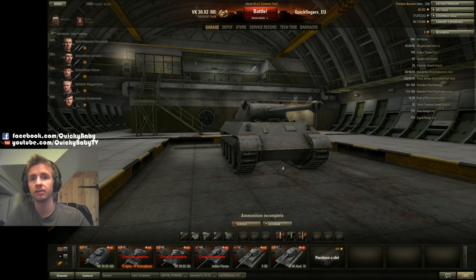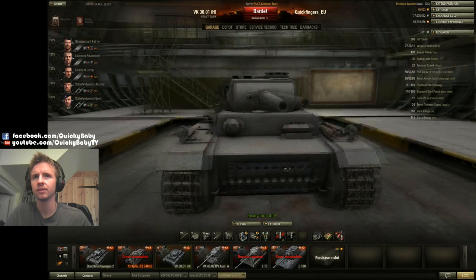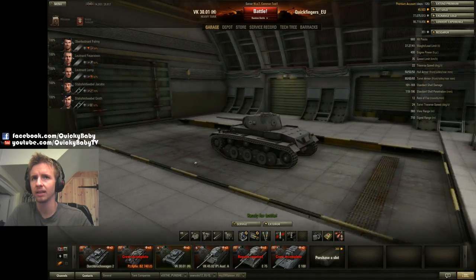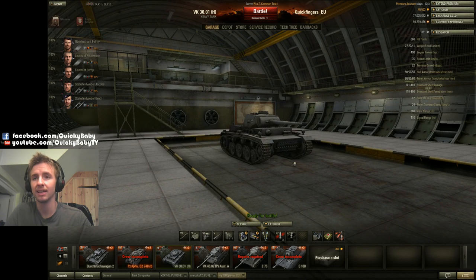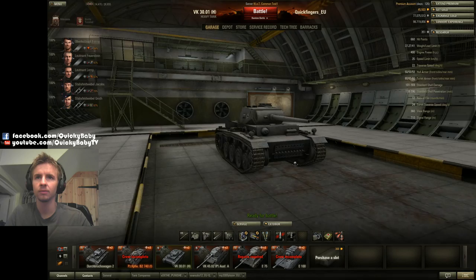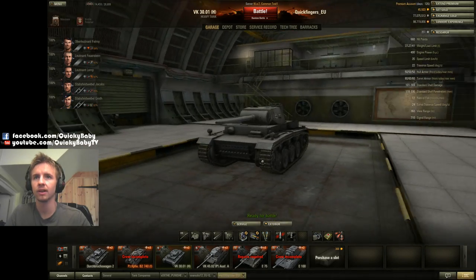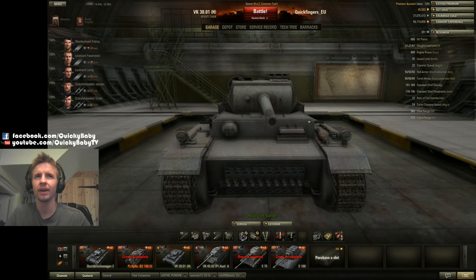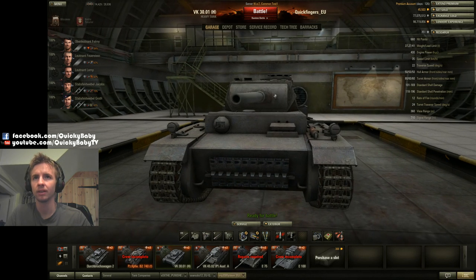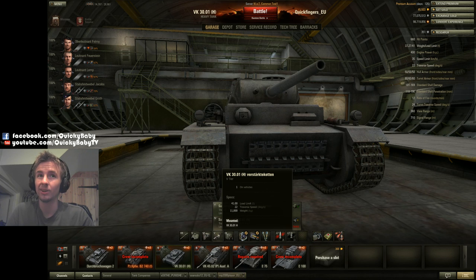Now let's look at the reworked tanks. The VK3001H used to be the tier 6 medium tank but has been changed dramatically and is now a tier 5 heavy tank. It has 50 millimeters of all-round armor, which isn't great, but it now has a better turret than the DW2 it leads from — 80 millimeters of frontal armor with a very thick mantlet, though there is a terrible cupola to watch out for.